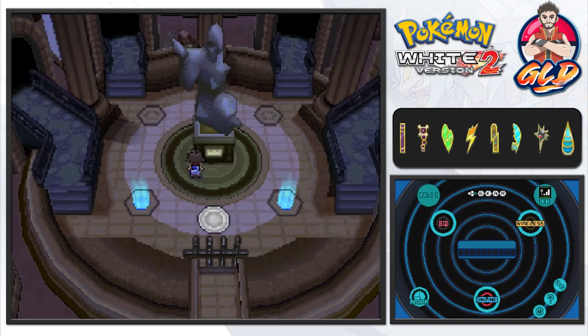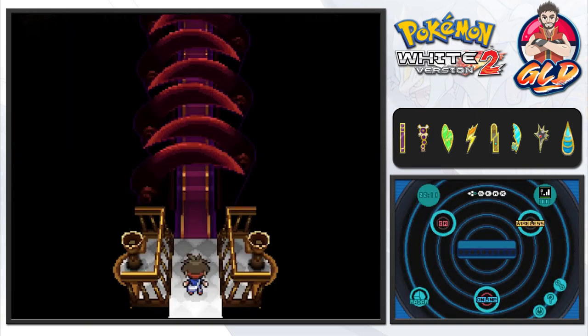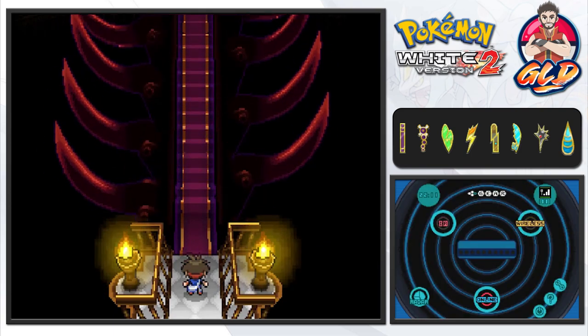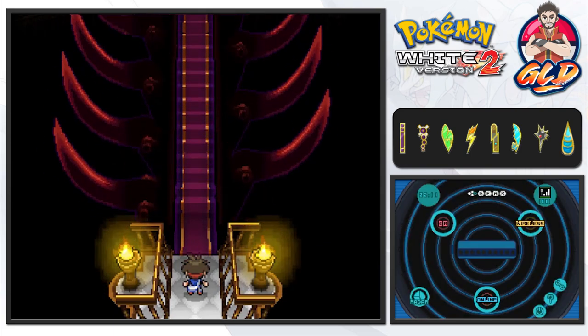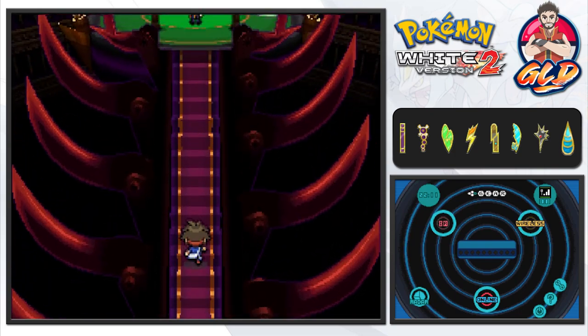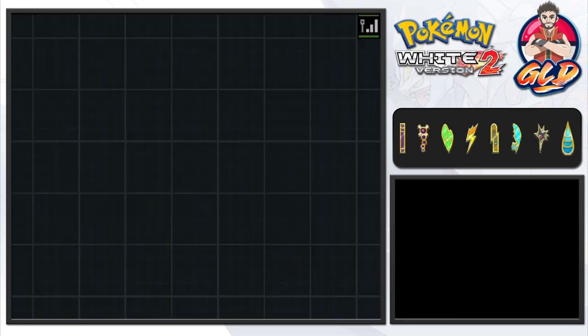The next two trainers are Grimsley and Caitlin. I just don't know which one is which because it's been a while. It looks like we are in Grimsley's room — crap baskets, I hate Grimsley. Okay, this is definitely a dark type area.